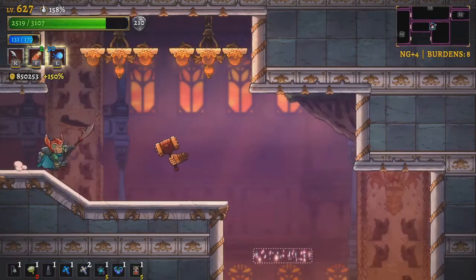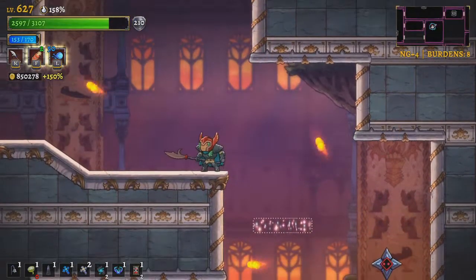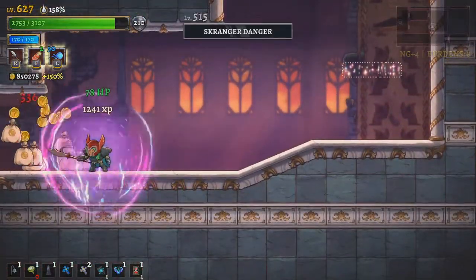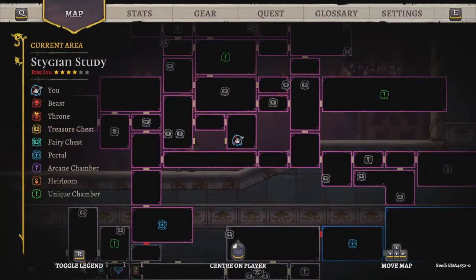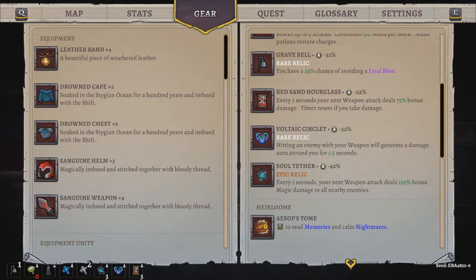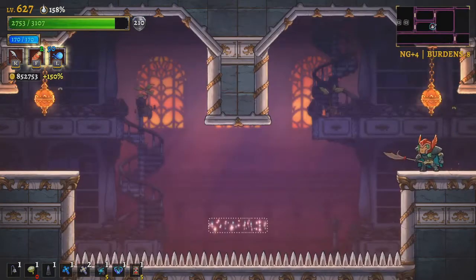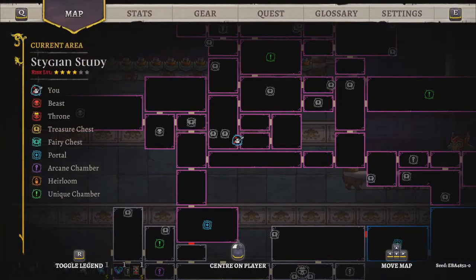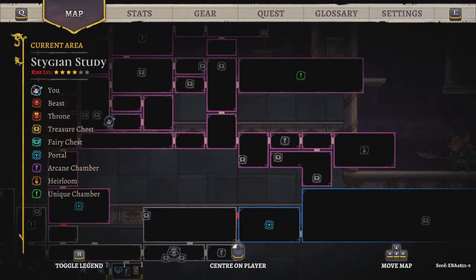You're invincible so I just need to avoid you. This old soul tether doing work. I've got the hourglass thing — which is a better relic than I realized. It's the Red Sand Hourglass: every five seconds your next weapon attack deals 75% bonus damage. I didn't feel like it was very good — it would often be offered in the scar challenges as a bonus power-up. But as you're traveling between rooms it almost always recharges, so I walk into a room and the very first enemy I attack I end up getting the bonus damage against.